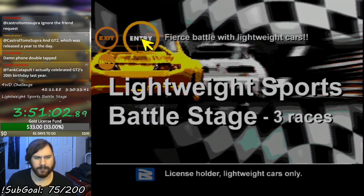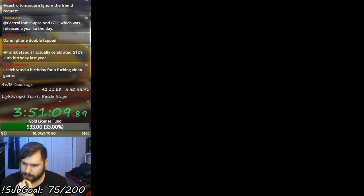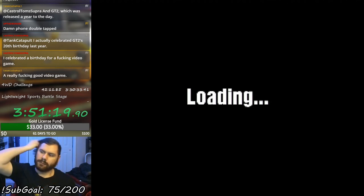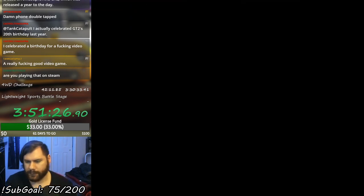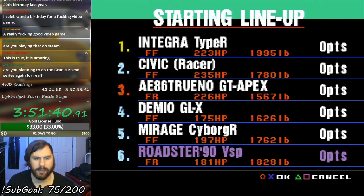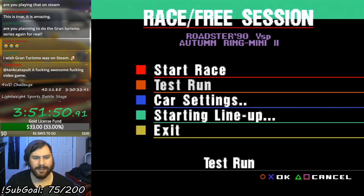Let's see how we do this time. Attempt three. This is a PlayStation game, sir. Alright, well the Civic 3-door is no longer here, but we do have the Integra Type R, which is just as intimidating, probably. This will be interesting. Alright, Autumn Ring Mini 2, let's go.